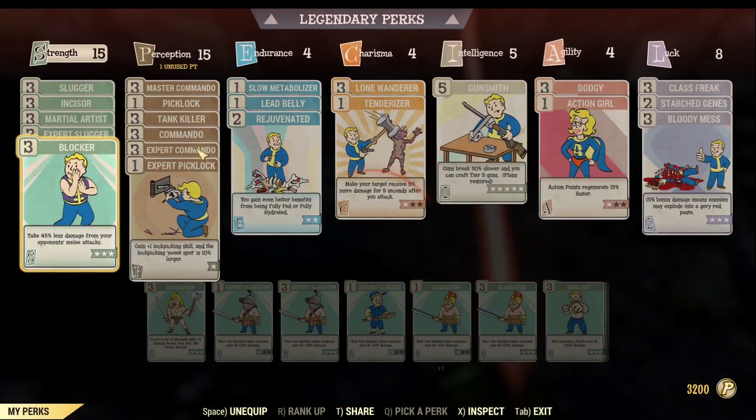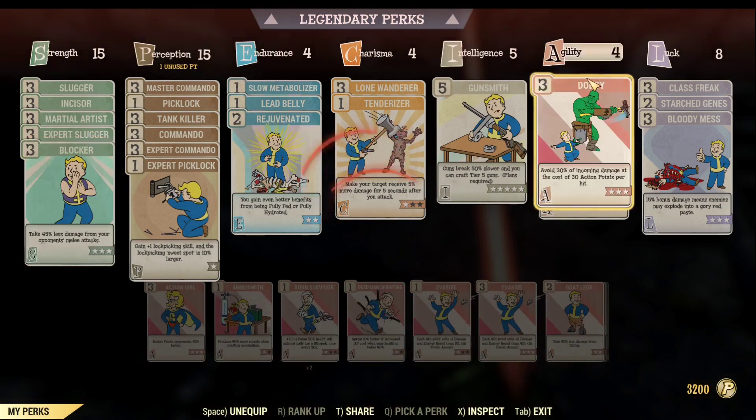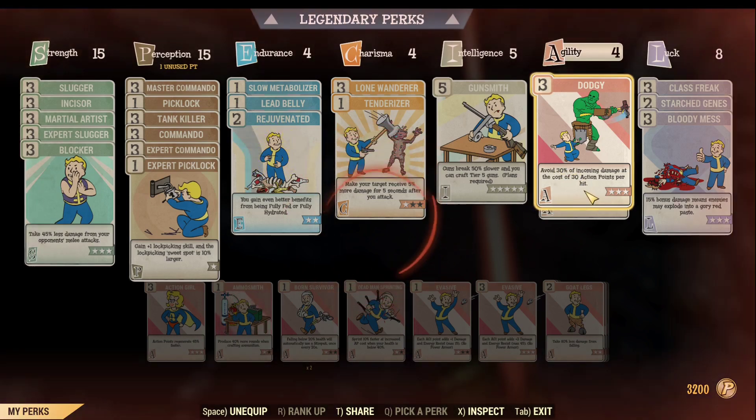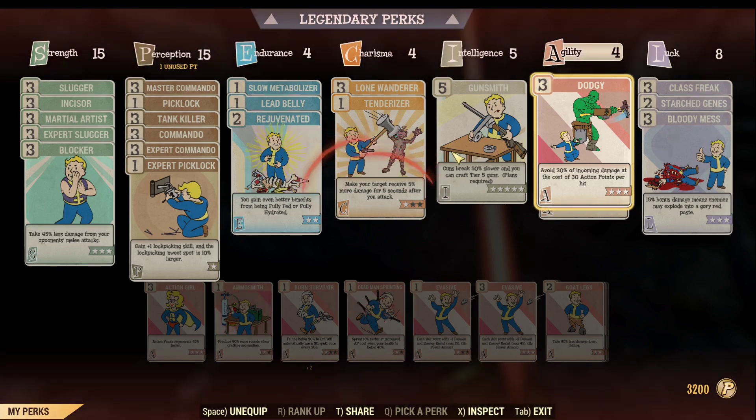This is my current perk load: I have Blocker 3 and Dodgy 3. Be aware this is a pre-made character on a public server, so I just take whatever they give me. I can just stand here and let them shoot me forever. Bear in mind all the damage reductions are multiplied.